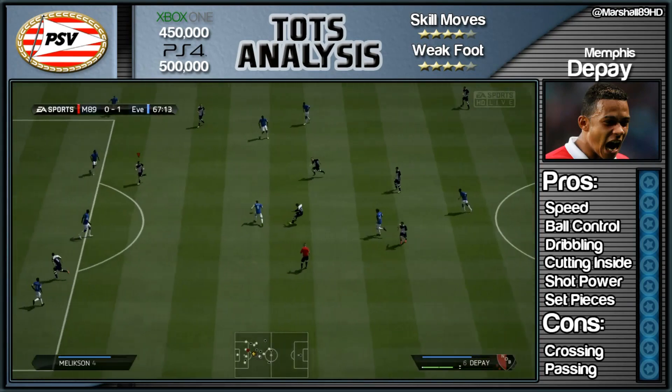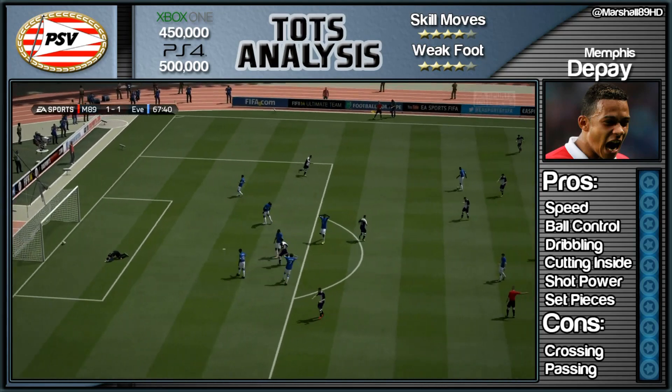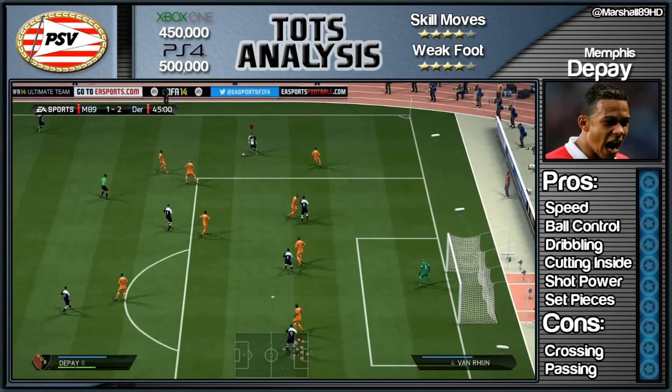A cracking goal there from Depay. Now his pros: speed — fantastic, this kid is lightning. His long shots are fantastic, as you see that goal flying in. And set pieces — well that's perfect as well. A nice little free kick there from Depay; the keeper probably should have done better but he pushed it into the side of the net.